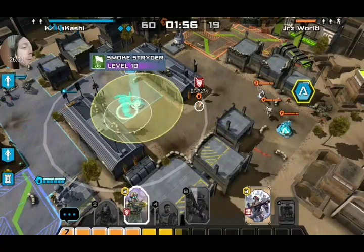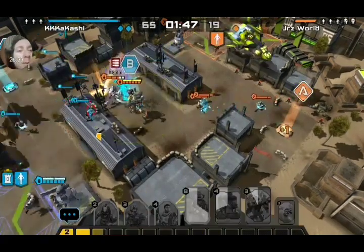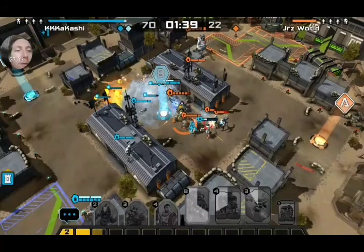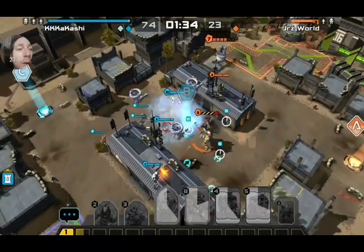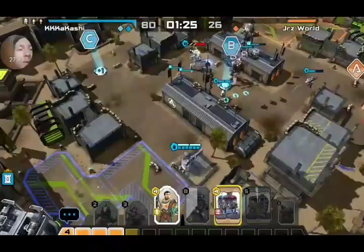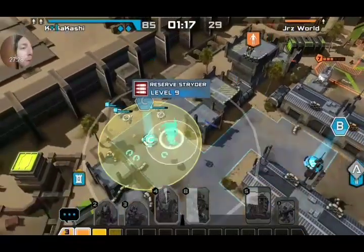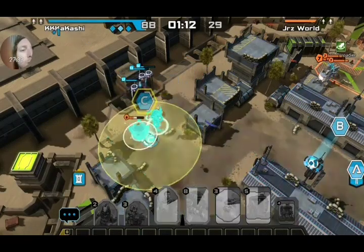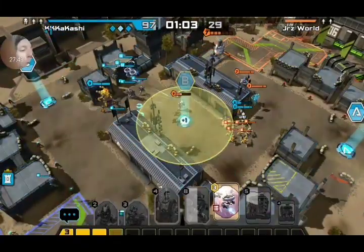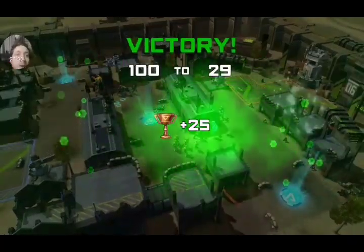I wonder if upgrading the card influences the spawn rate or just the stats of the spectres. Going all in — Smoke Strider doing well with his smoke screen, very happy with that AOE damage. Spectre Depot down and this game is going my way. Dropped a Smoke Strider to stun it, got some spectres. They weren't necessary but there's a lot of numbers on the board. That was a pretty easy game — lots of fun.